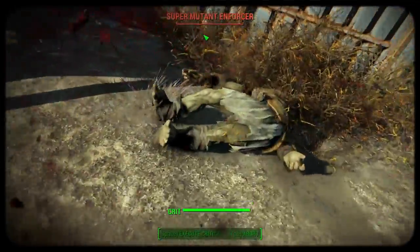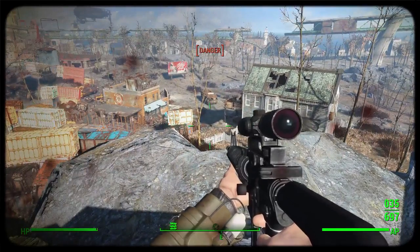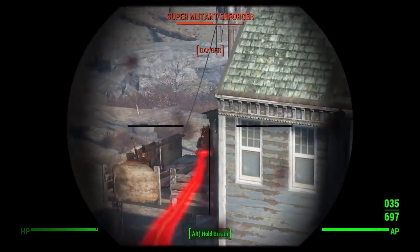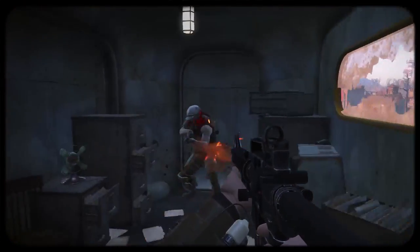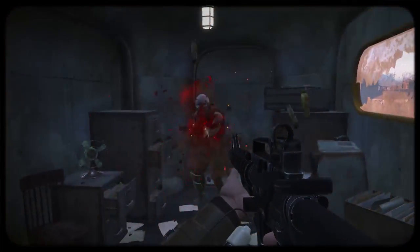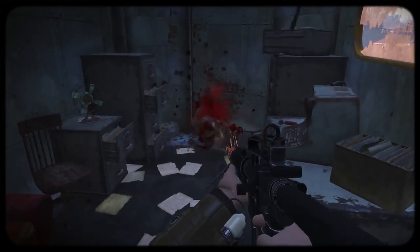It even fires 5.56 calibre rounds, just like the real world M16, so it's fair to say you're not going to get a more accurate and loyal recreation in the world of Fallout. The modifications to the M22-16 add some nice balance to the weapon, making sure it's not too weak, but gives you the bonus ability to blow apart super mutants in one shot.